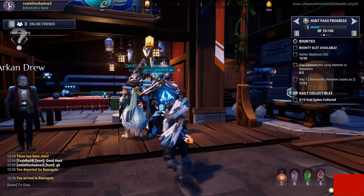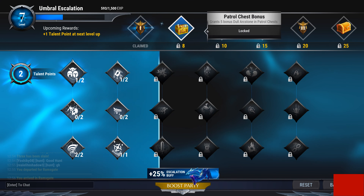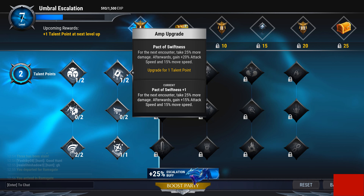So, I am going to go have a look at his armor set. Umbra escalation. Two talent points. The patrol test does give you dull arc stones. Awesome. Upgrade development to max. Upgrade Thrill of the Hunt. Let's have a look at this armor quickly.